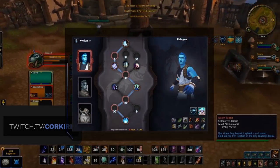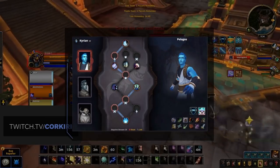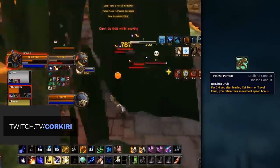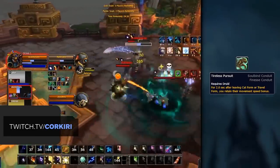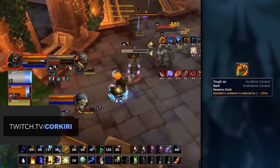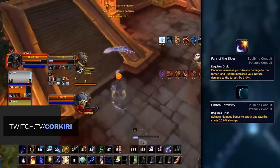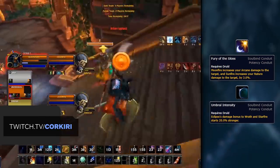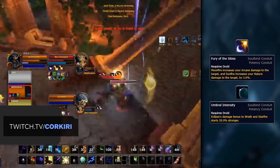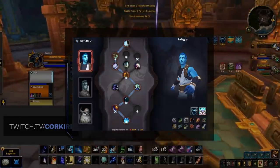Our recommended Soulbind route has a few gaps, which are filled in with Conduits. Conduits are split into 3 categories: Endurance, Potency, and Finesse. Following the recommended route, we're able to pick two Potency Conduits, one Endurance, and one Finesse. The first Conduit slot is Finesse, and for this we want Tireless Pursuit, which lets you keep the speed increase from cat form or travel form after you leave it — great for added mobility. Our Endurance Conduit pick is Tough as Bark, which reduces the cooldown of our main defensive, Barkskin. For our two Potency Conduits, the best for Balance right now are Fury of the Skies and Umbral Intensity. Umbral Intensity makes your Eclipses stronger, giving a 20% boost to either Starfire or Wrath on entering an Eclipse. Fury of the Skies makes your Moonfire increase the Arcane damage targets take, and Sunfire increases the Nature damage they take. This leaves our completed Soulbind tree looking like the one on screen.